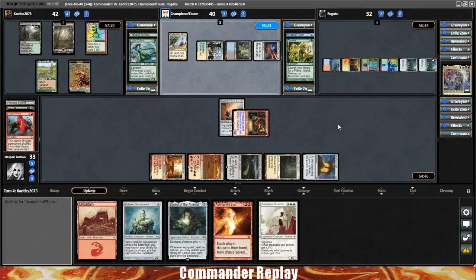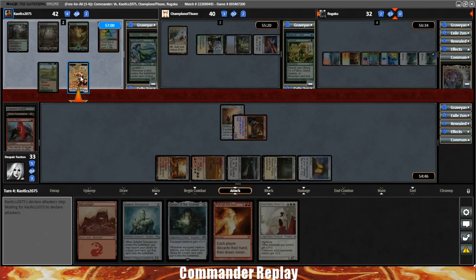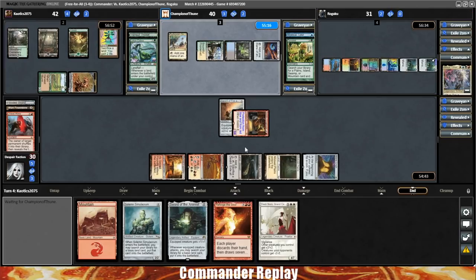Mana Crypt is a really good card, because we would have only been able to do one of those things if Crypt had not shown up. I'm only gonna send the Wyrm back our way, and the Spirit over to the Breya. We go down to 30.